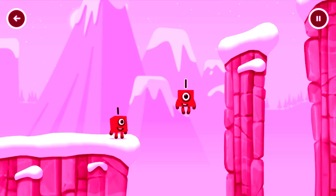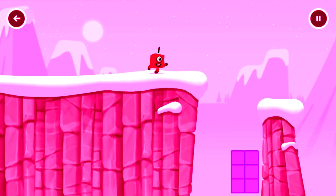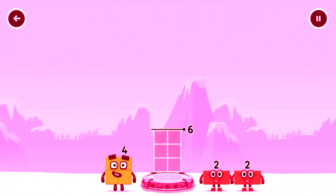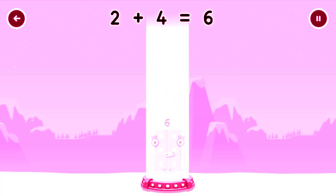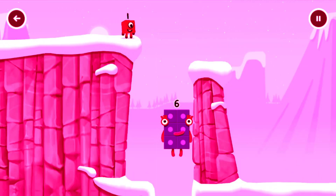1, great! Add number blocks to make 6. Drag number blocks into the middle until you've got... 2. That's right, 2 plus 4 equals 6. 6, fantastic!